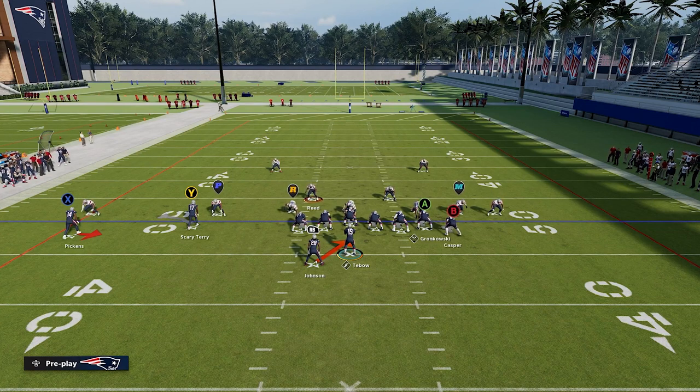When you have that, you're going to have two icons on the defense's head you need to pay attention to — the R icon and the P icon. The R icon is going to be playing the read option portion of this play. He's never going to react to the receiving option, and that's very important for later on in this video.